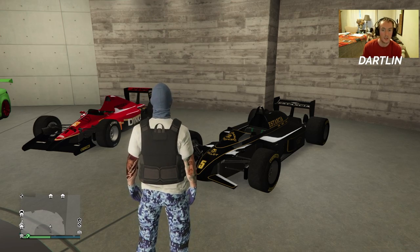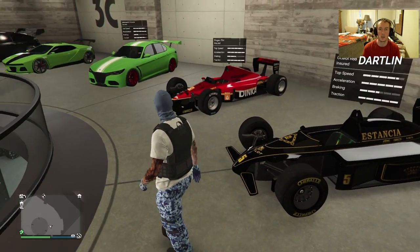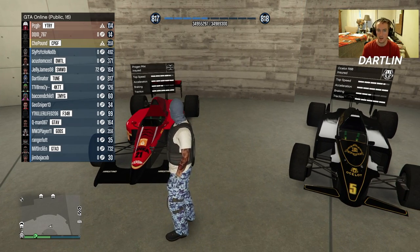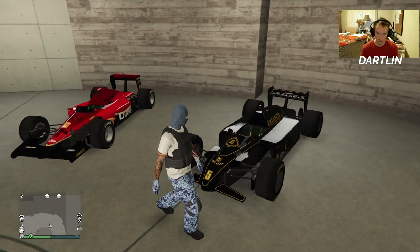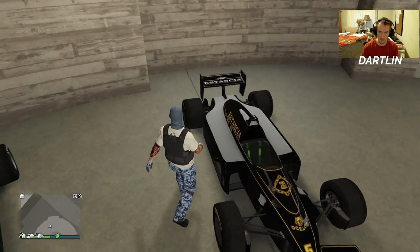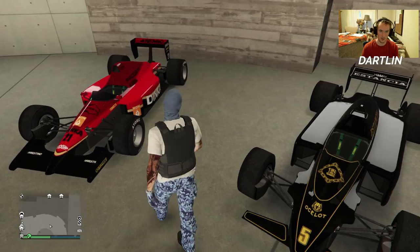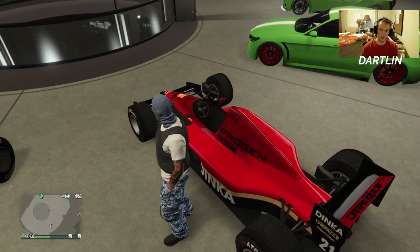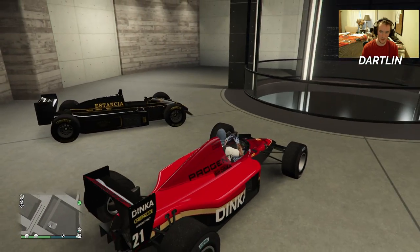How's it going everybody? I got these two new open-wheel cars — the Ocelot R88 and the Progen PR4. I feel like the PR4 might be a little bit faster, and this one feels like it might turn better because it looks like it's a lot shorter. This one is definitely like the 90s, like Ayrton Senna era Formula One car, and this one's more like a modern Formula One car.